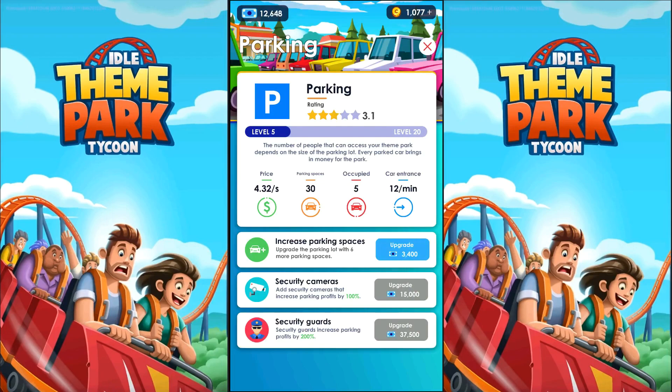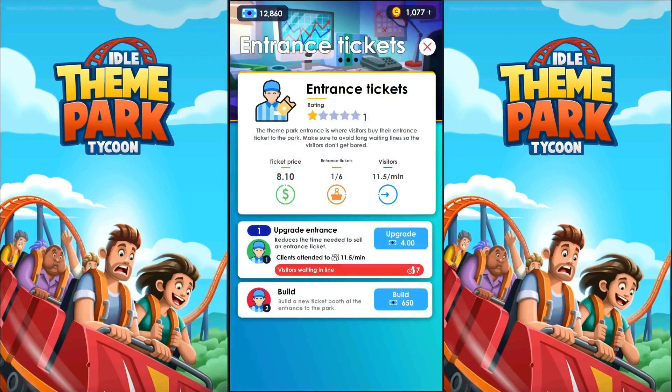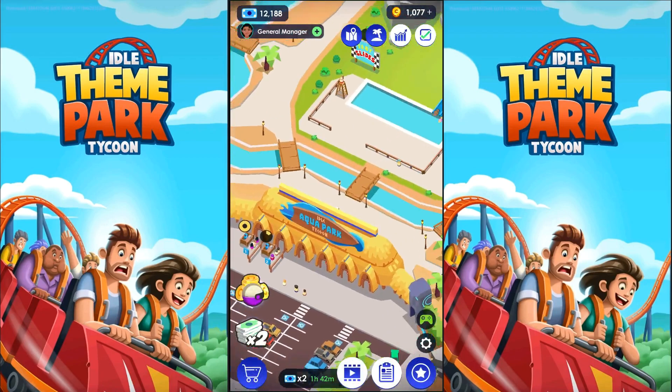We got 30 spaces, and 30 spaces is going to do the job for now. I need a second gate, and we're going to crank this up a little bit — I don't want to spend too much money, because we have to make money on the rides, the attractions. For now, 10 will do, because there's not many cars there right now.